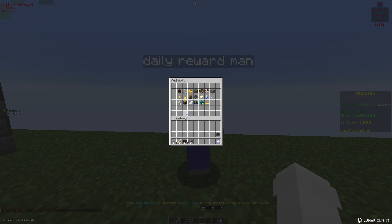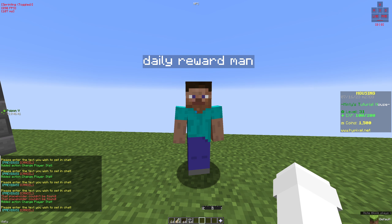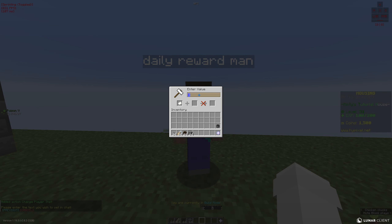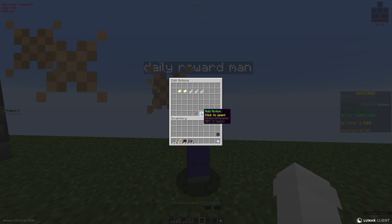Once you have daily reward set to os_time, you want to create the stat 'daily reward' and increment it by however much you want in seconds. 43200 is 12 hours in seconds. Then you want to add an action and exit once you've completed all these tasks.